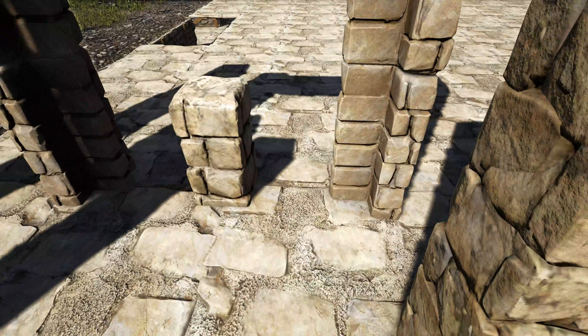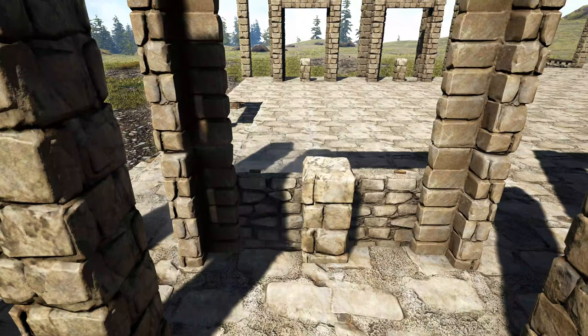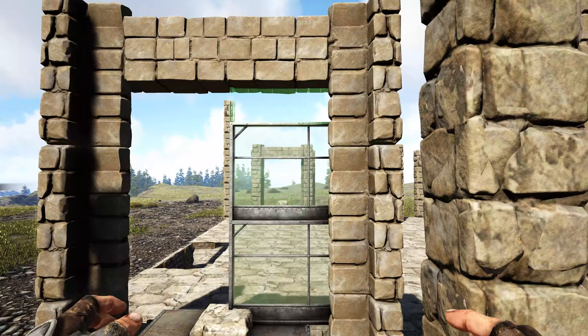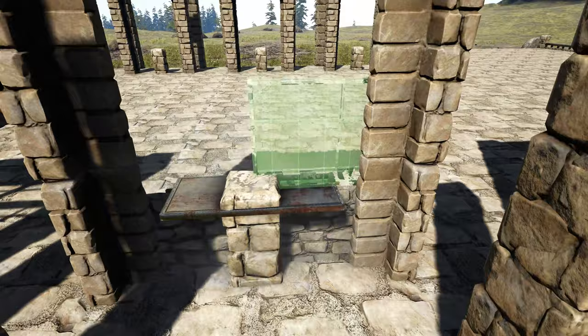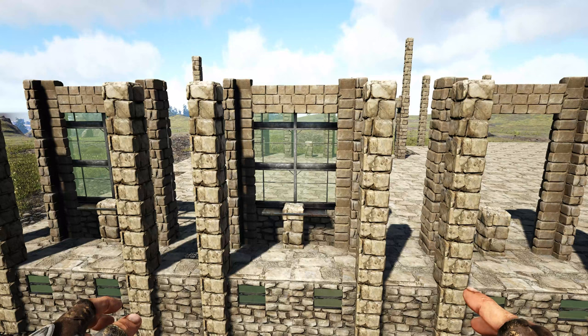Come back into one of those spots and place a stone wall with the green side facing you, then another one beside it — be careful of the fence foundation snap points and make sure you're getting the correct one. Place a metal catwalk on top of the pillar between the stone walls, then add three greenhouse walls on top of each stone wall. Go around the entire front and back of the build and wherever you placed the gate frames and pillar, add this to each of those spots.